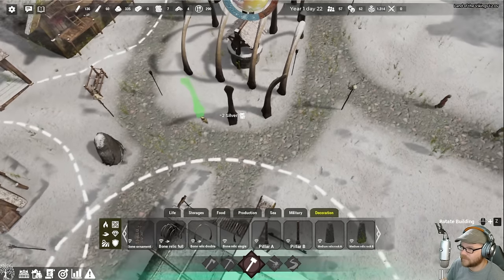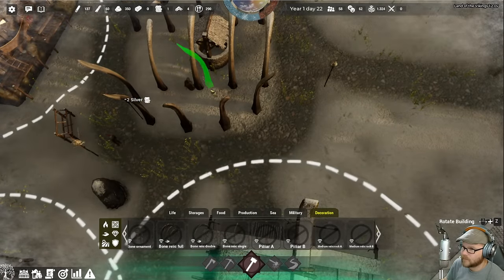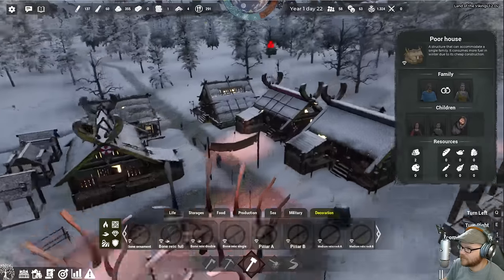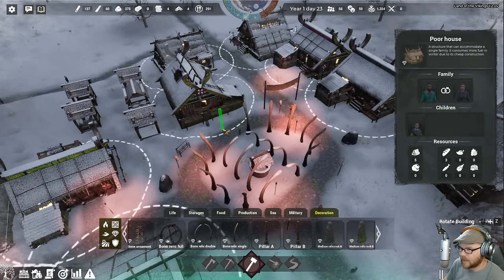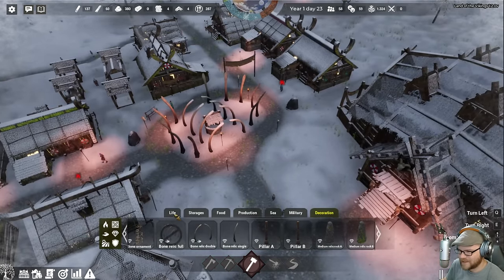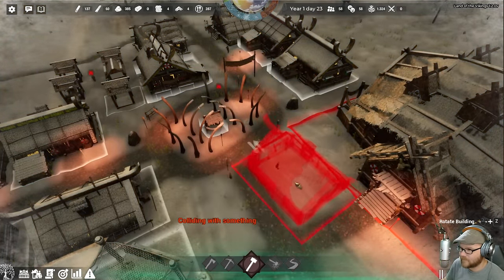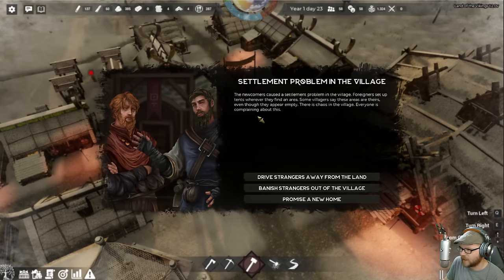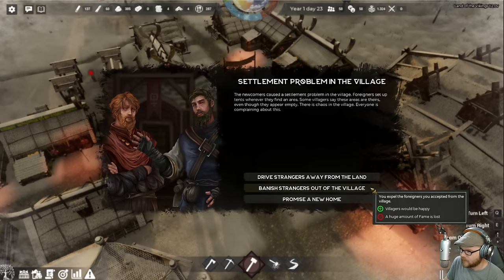Now we're looking much fancier. Before the place was kind of a dump — now this is a place where I'd like to live. How come this decoration isn't working? Does it need to be in range of the house? I'm doing all this for nothing? We have another problem: newcomers caused a settlement problem. Foreigners set up tents wherever they find an area, some villagers say those areas are theirs — chaos in the village.